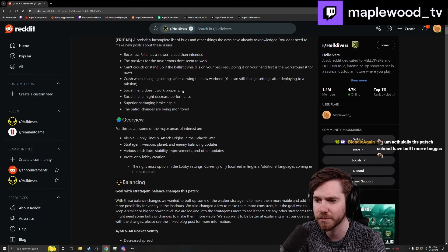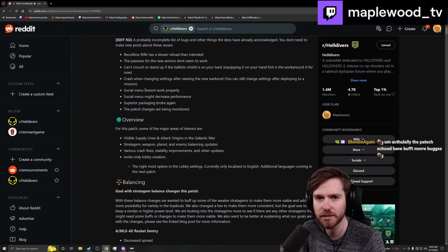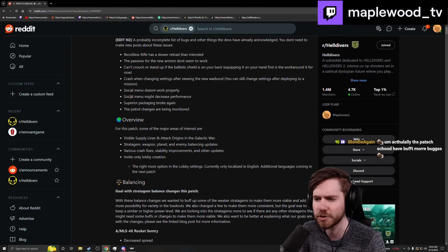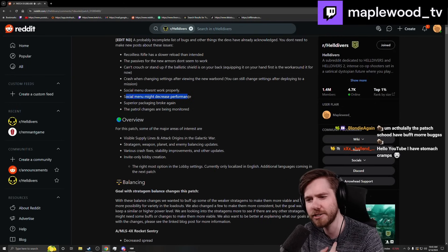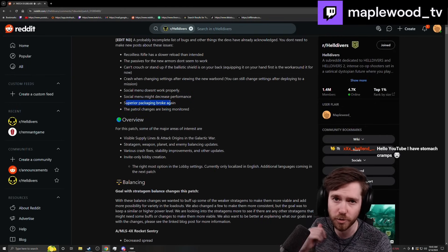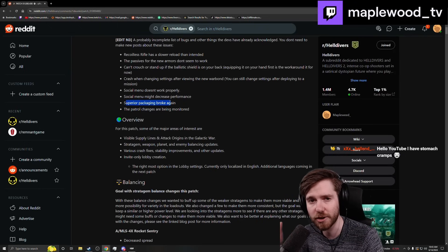The social menu doesn't work properly — they did some changes to it and it seems to have borked it a bit, so either use your PSN friends list or Steam to find people. Opening the social menu also decreases performance for some people. Spirit Packaging broke — that's the one that gives you full resupply — so just be aware you're not getting full resupply right now. Hopefully they can hot fix that sometime next week.